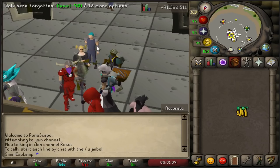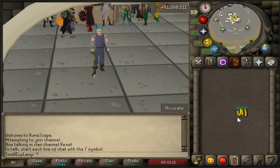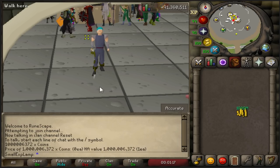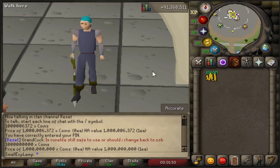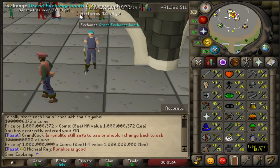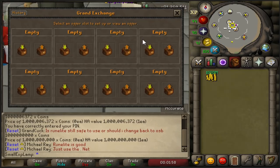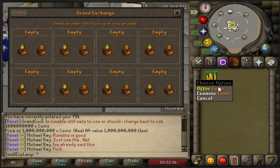So this is the inaugural Merching with Bills episode — this is going to be number one, judging by the amount of cash that I have in the inventory. One bill, and yeah, I gotta drop some of that. So we have one bill on this account, and if you guys don't know, I'm just someone that likes to merch. I like to do flips, I like to merch, I like to just mess around with the Grand Exchange in my spare time. So that's what this series is going to be predicated around, and this is going to be pretty much the progress of what I can do with one bill.